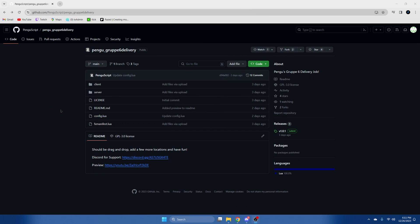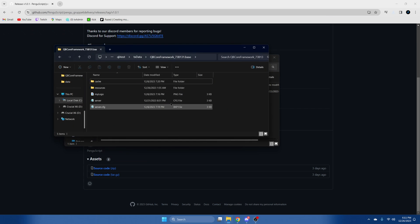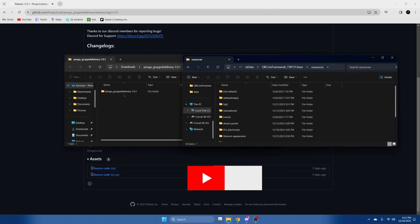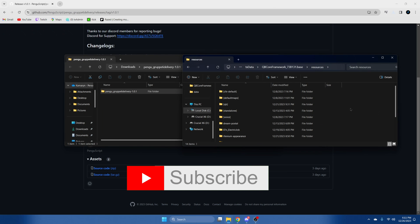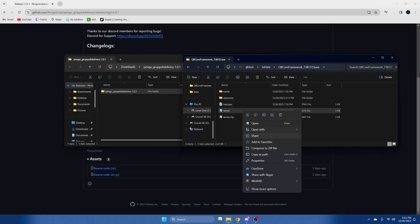First, click the link in the description that takes you to the resource. Once you're there, go over to the releases and download it. Once it's done, open it up and open your server resources, then drag it in and remove the extra stuff from the end. Then go to your server CFG and ensure the resource.